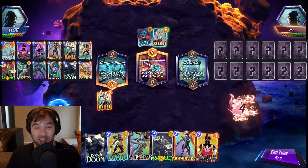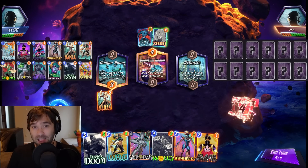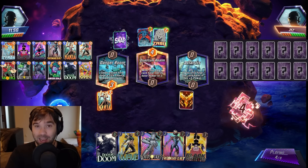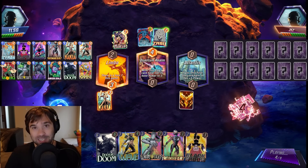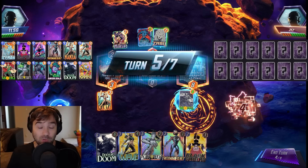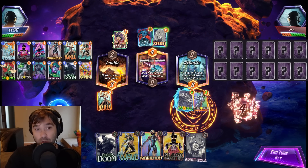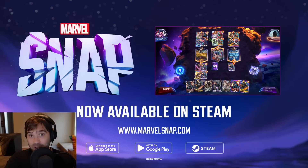Something I really like: if you have Wong, Psylocke, and Wave, you can do Wong on four, then Psylocke and Wave on five. Psylocke into the Wong lane gives you just enough extra energy to have 8 energy on turn six. The Wave restricts the opponent to one card, and then you can drop two — a Dr. Doom and an Odin on that last turn — for some insane reach over what your opponent can do. Wave can be so disruptive to so many decks right now. If you want an exclusive Mech Devil Dino variant, use my link in the description to download Marvel Snap on Steam and the variant is all yours.